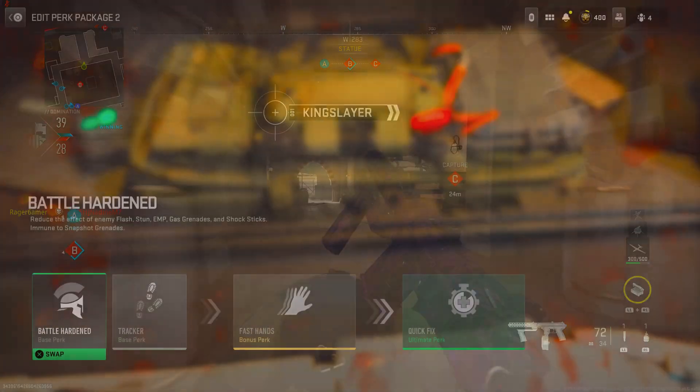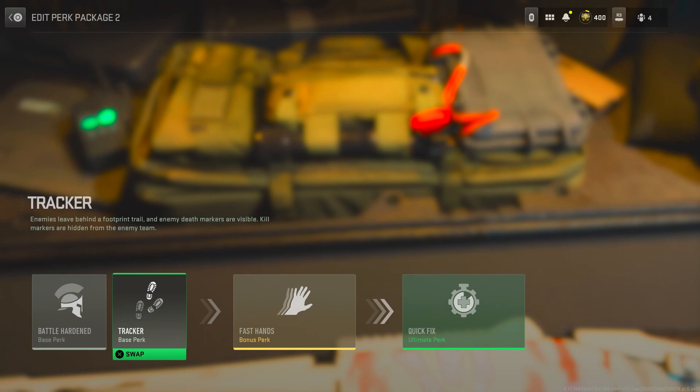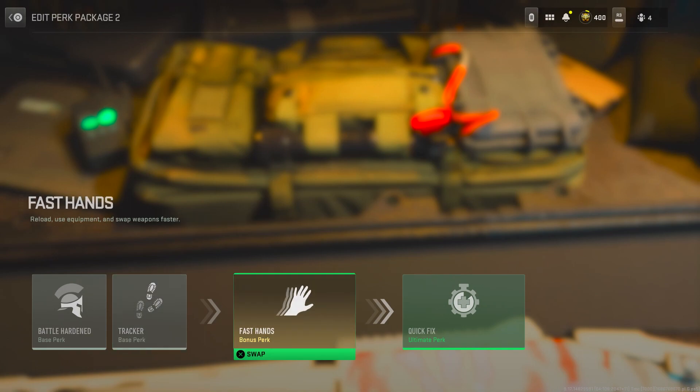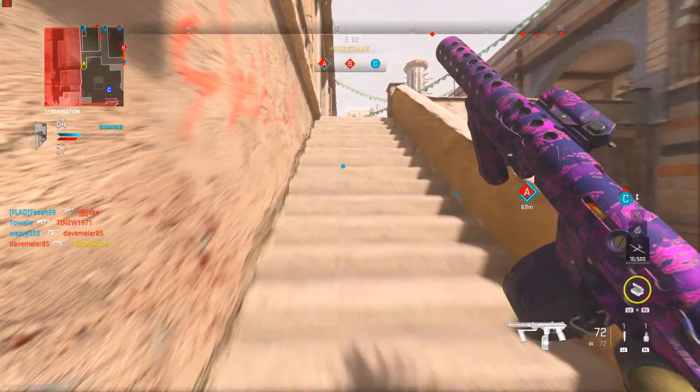For the perks, I'd recommend Battle Hardened which reduces the effect of tactical equipment, Tracker so that enemies leave behind a footprint trail, Fast Hands so you reload your pistol faster, and Quick Fix which means killing players immediately triggers health regeneration and going for objectives increases the regeneration rate. For equipment, put on a Stim or Stun and ignore the lethal because we don't need it.